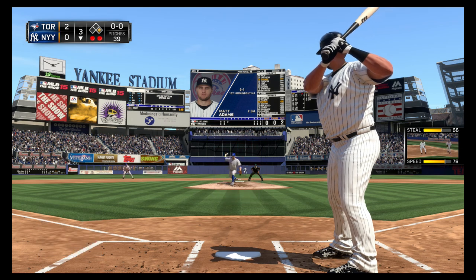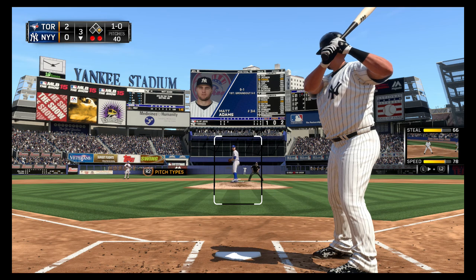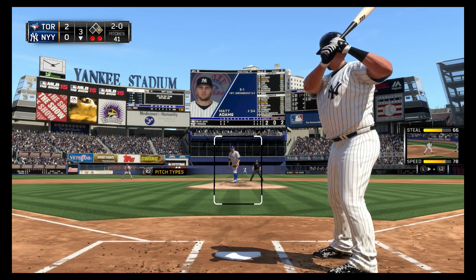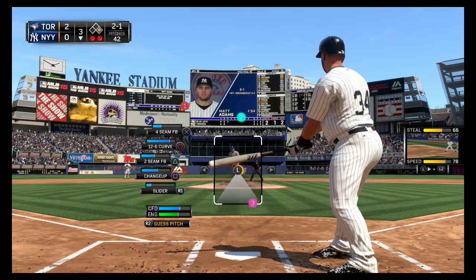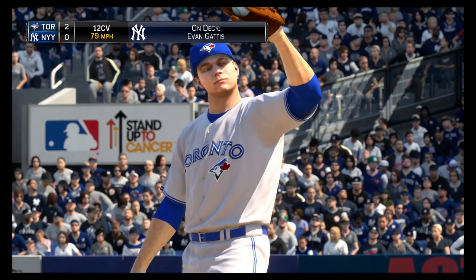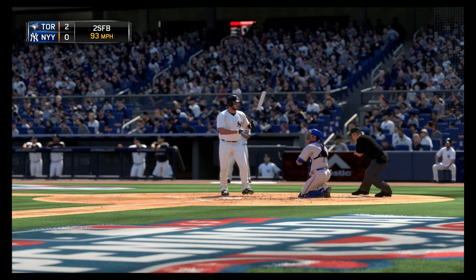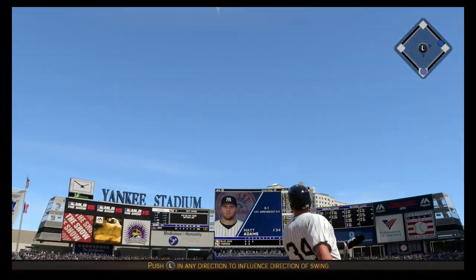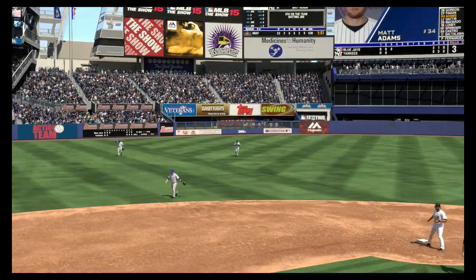Matt Adams will stand in. He grounded out his first time. They pitch out here but nothing's going on. Here comes the 1-0, and he won't bite — two and oh. After that pitchout, another ball really puts you in the hole against a dangerous hitter. Chopped foul. A 2-1 offering — ball three. The guy's worried so much about the stolen base but they don't realize a walk is ten times worse. Fastball taken for a strike, runs it full. He lifts this one the other way into center field — Jackson makes the catch for out number three.